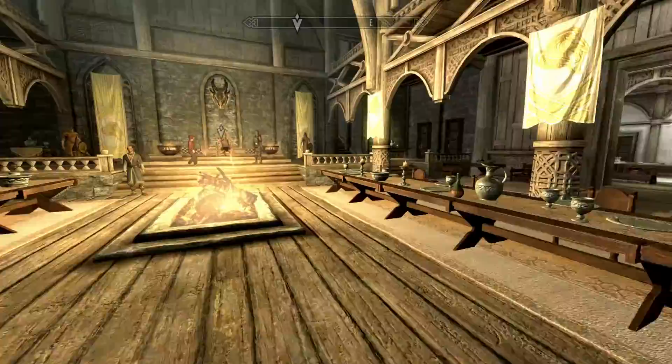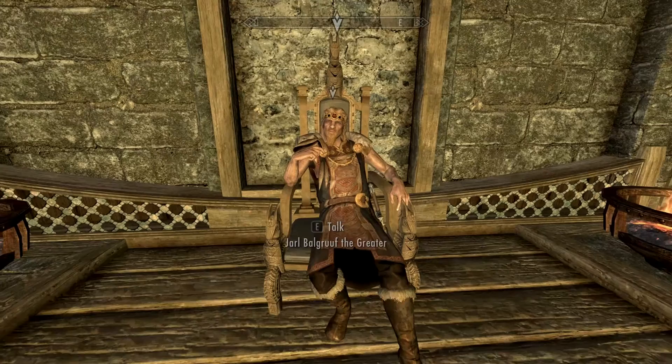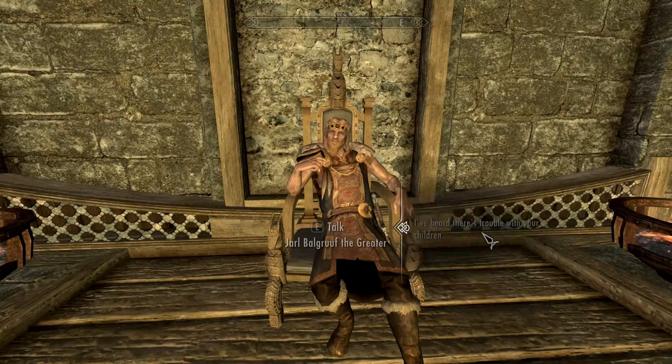Let's have a word with the Jarl. He tells us: his youngest son is a dark child — always a quiet lad, but lately something has changed; he's become brooding, violent, and won't say a word. The Jarl asks if we could speak to the boy, draw out the truth. We agree.